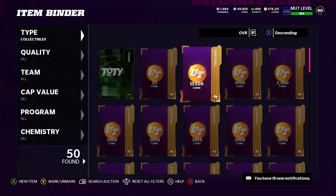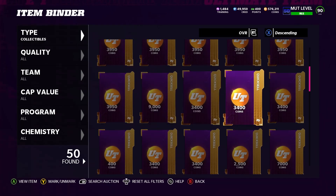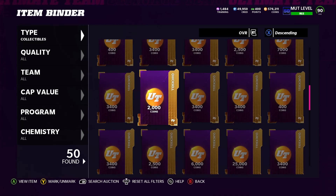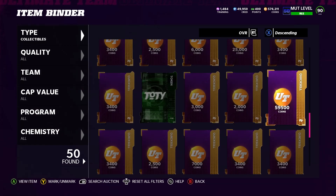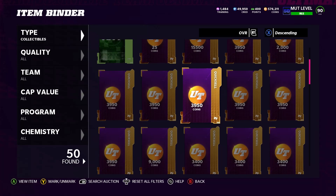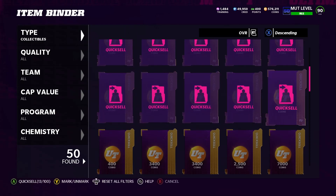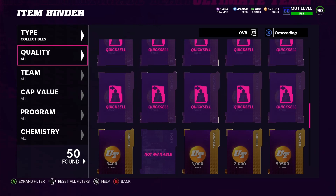This 15k was for getting All-Star on Head-to-Head. This 9k was from going up in status — from like Veteran to something else. Even when you get demoted you get coins. This 25k was from daily objectives. This 59,500 is from Solo Battles. That 7k is from Head-to-Head — demoted or promoted, I don't remember. You even get something for losing — I got like 390-400 coins for a loss. Some of these games were so frustrating.